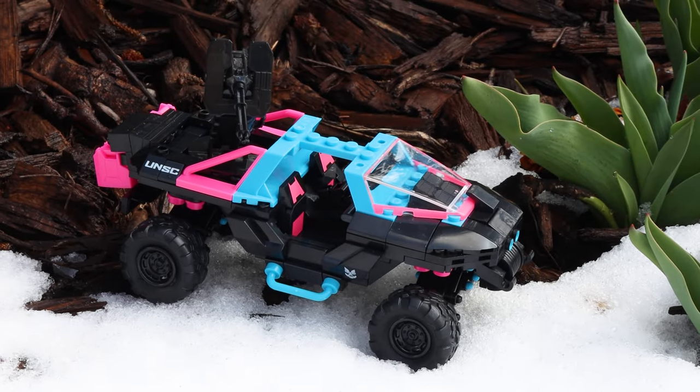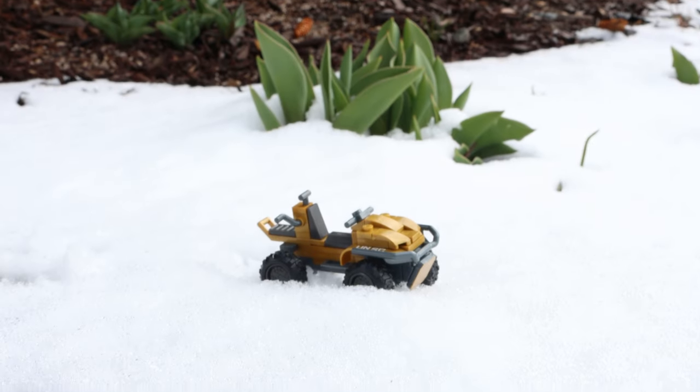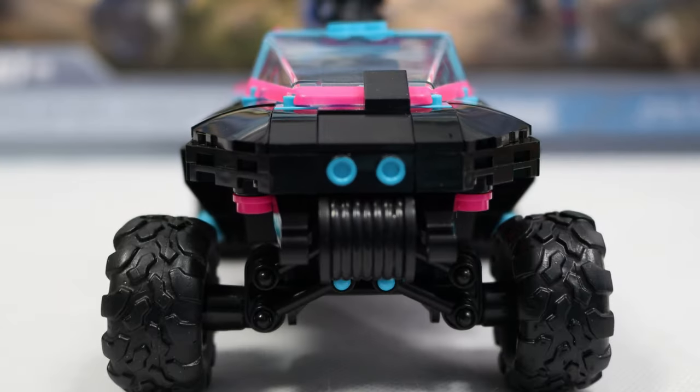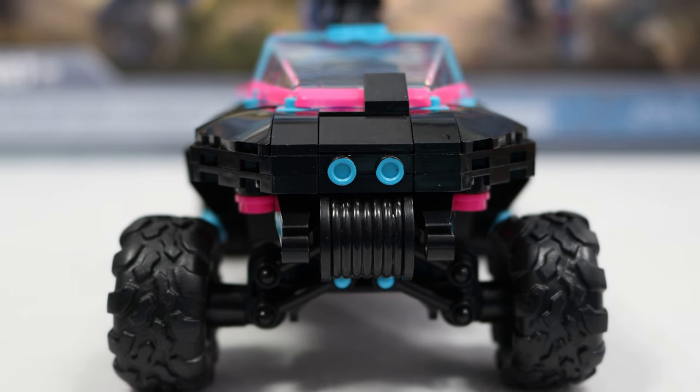The main build of this set is of course another Warthog, and this design could stand out from a mile away. Secondary to the Warthog, we have our Golden Mongoose, which is a pretty nicely detailed Mongoose built obviously in the Halo Infinite style. The Warthog is the most surprising part of the set — something I expected to hate, but turns out actually looks really nice.